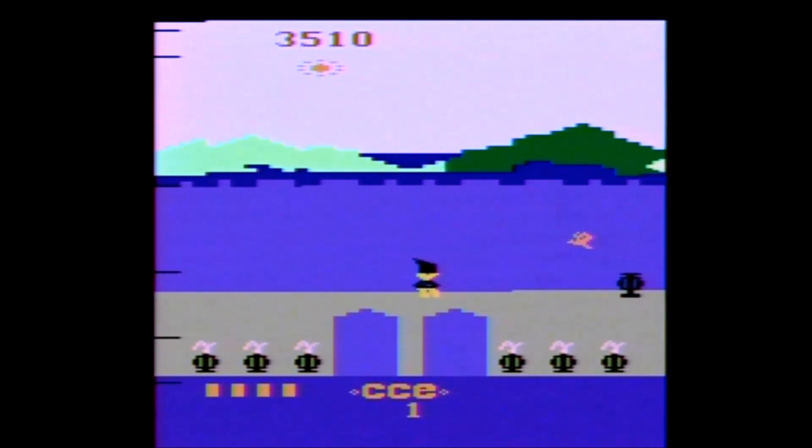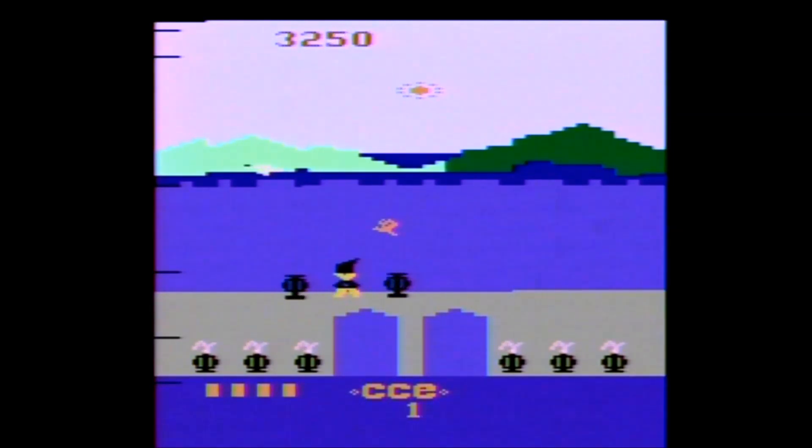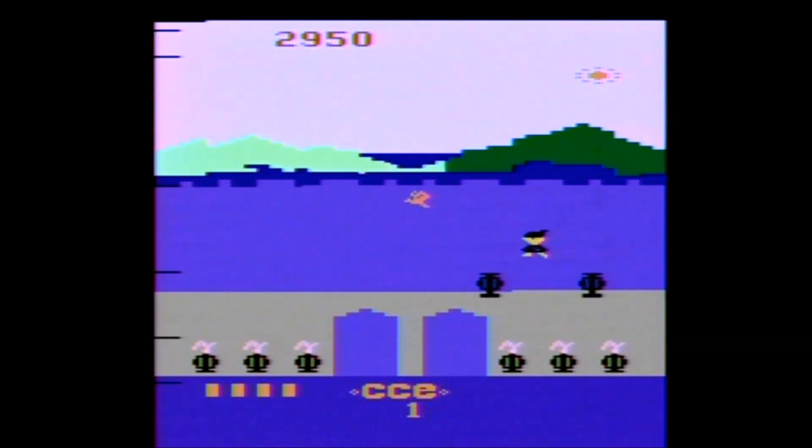Bobby Is Going Home is an early multi-screen platformer for one player only and only has one mode of difficulty. In the game you use a joystick to move and the button to jump. If you keep the button held down after you jump, you will jump again when you land. The goal of the game is to get home by passing seven screens without getting touched by something or falling into something.